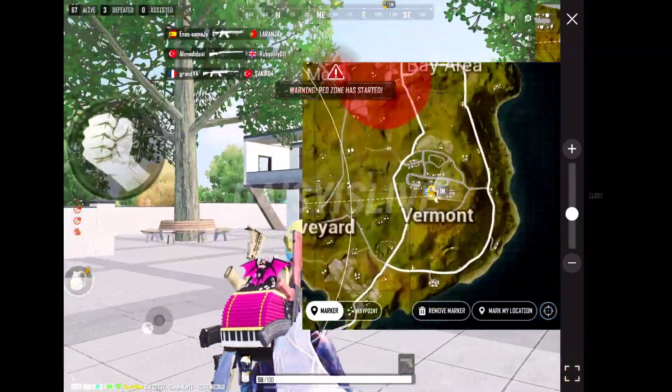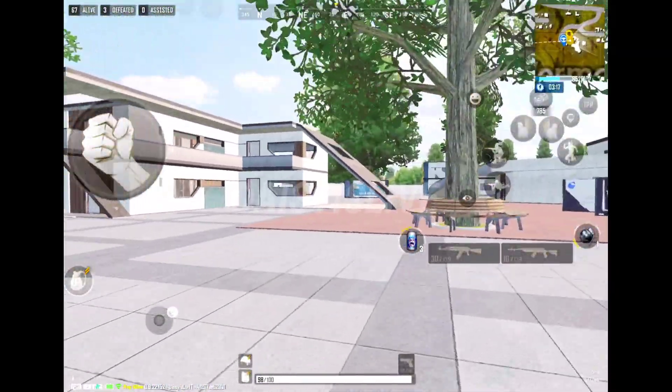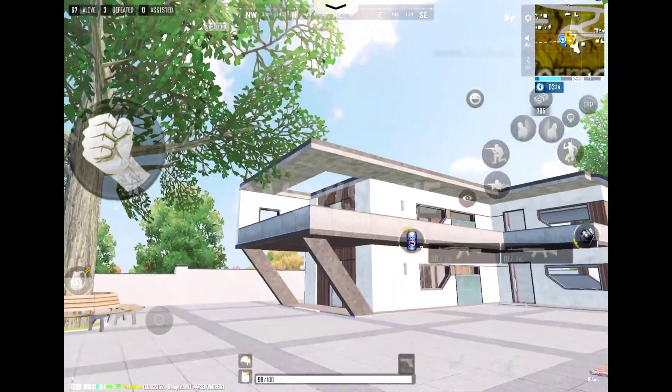Select Troy map, land in Vermont area, look for this building or follow my mark — you will find dream runner posters. Collect 3 of them.